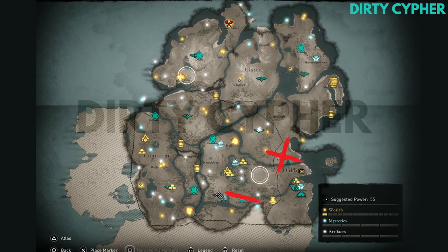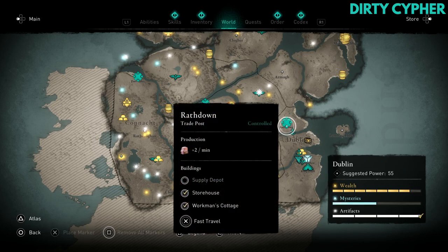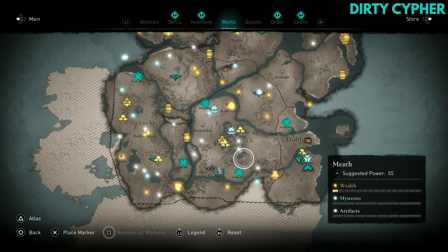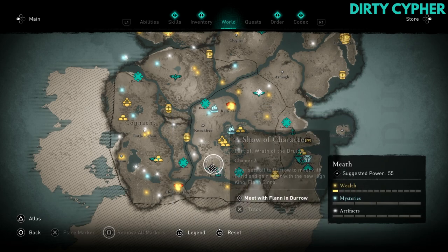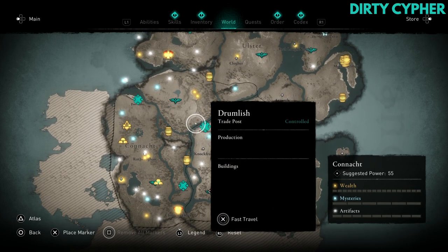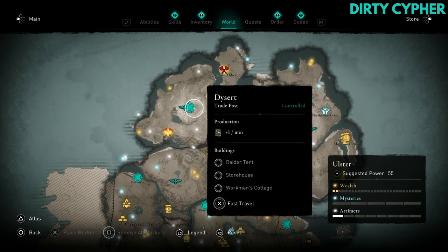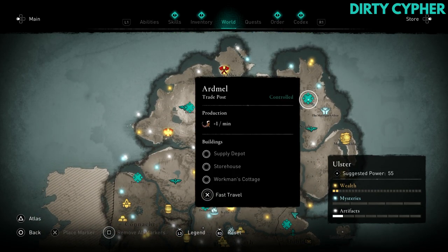There are seven trade posts across the island of Ireland, and each produces different supplies that can be used for trading at Azhar's stall. The seven trade posts are: Ratdown which supplies clothing, Listero which supplies textiles, Athlone which supplies delicacies, Drumlush which supplies more clothing, Port Olly which supplies luxuries, Dysert which supplies more textiles, and Ardmel which supplies more luxuries.